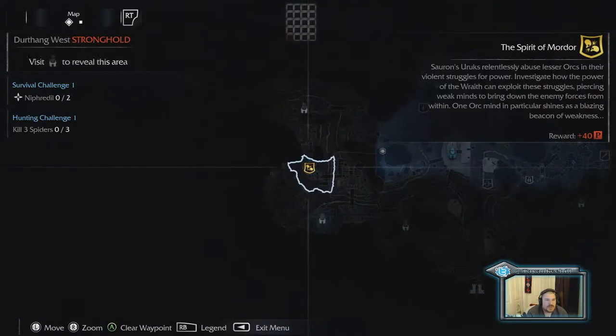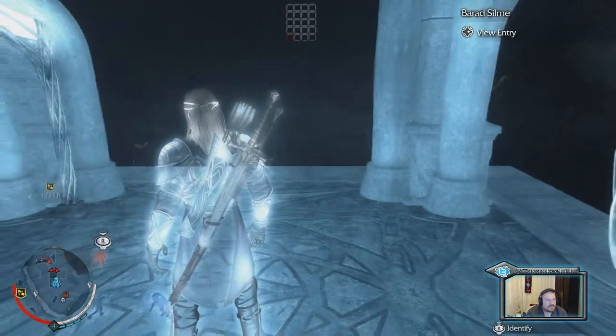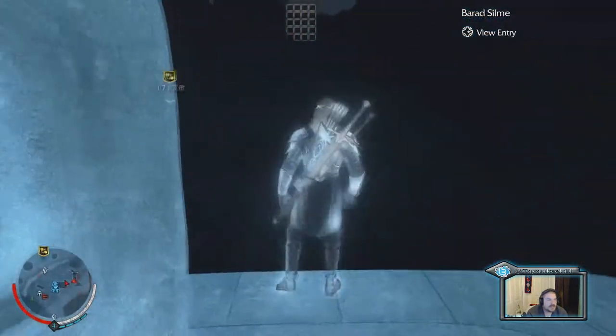I'm gonna throw a blade. Let's pull these struggles — piercing weak minds to bring down that many force. Weakness. Yeah, let's go and do that.